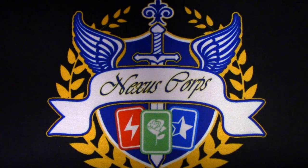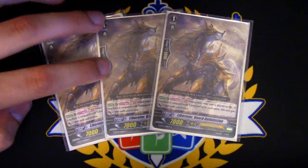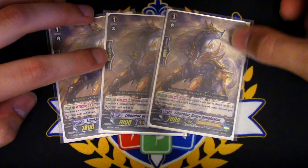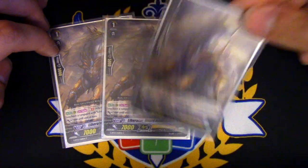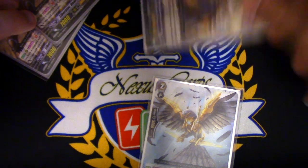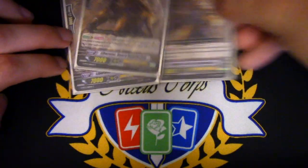For grade 1s, I'm running 4 copies of the Horse Liberator, Board Andalusian. I like Andalusian because it gains 7k power — GB1, when another unit is placed on rear guard anywhere, if you have a Liberator Vanguard, it gets 7k. So it becomes a 14k vanilla beatstick booster. You can put this behind Brennius to swing, or put it behind your Vanguard to make a 14k booster. If you have Stiletto and gave it the minus 2k and boost with this, that's still like a 21k column. It makes decent boosts and makes up for field power.